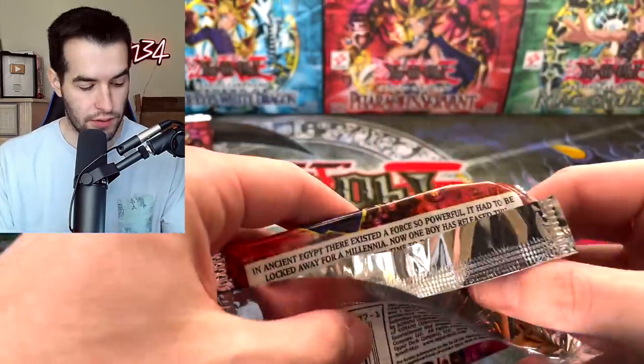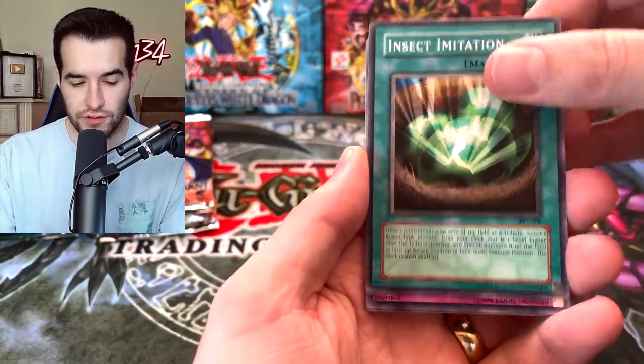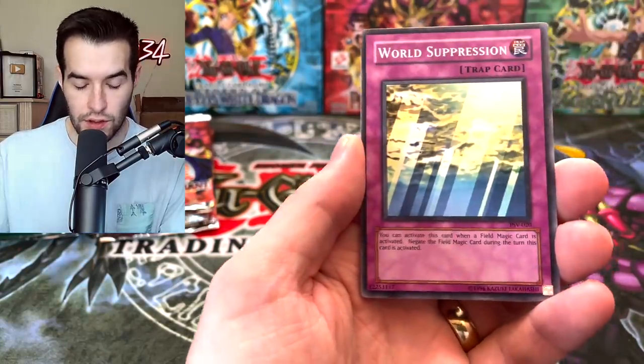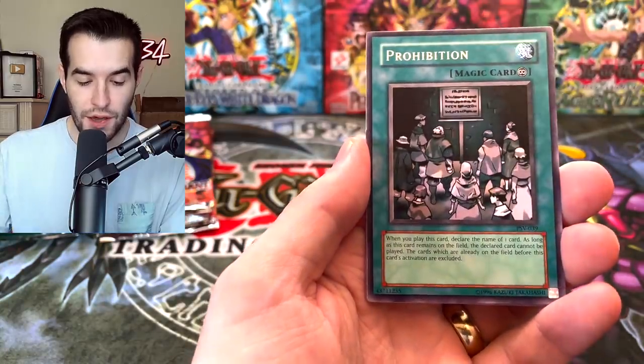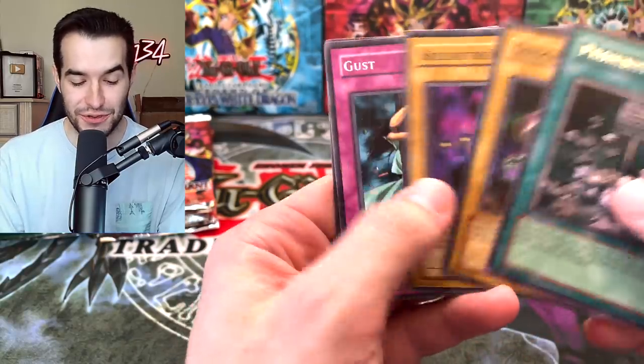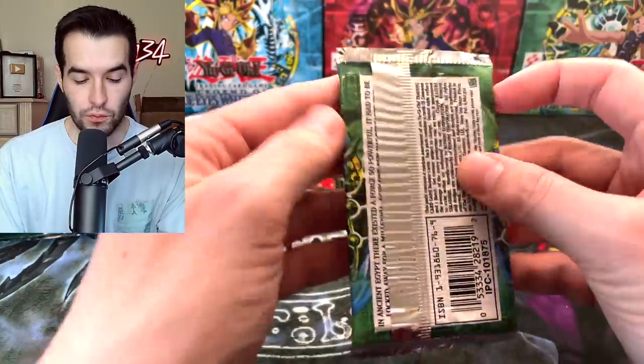It is time to step it up - pull something good. The Insect Imitation, Pecanio Moss Imitation with Attack and Receive, Island Turtle, World Suppression. And finally, Prohibition again - it's a good rare. Gust and Insect Barrier. Where are the foils? On to the next Magic Ruler pack.